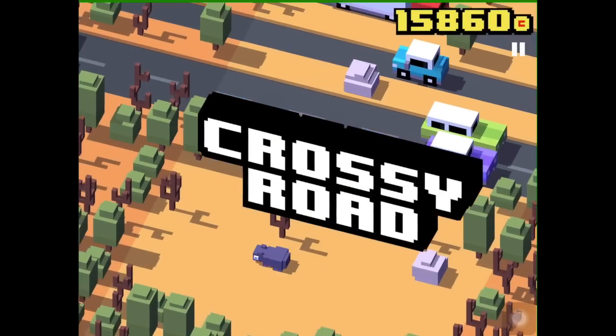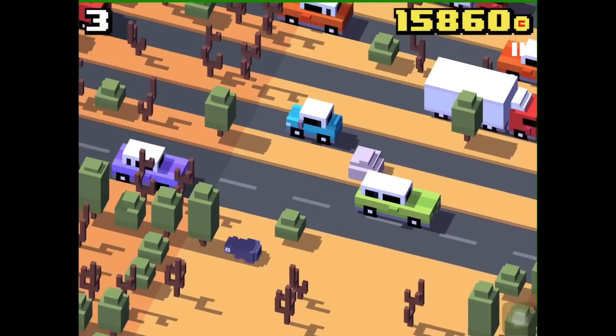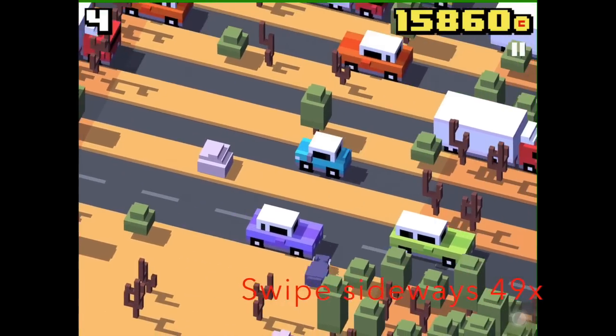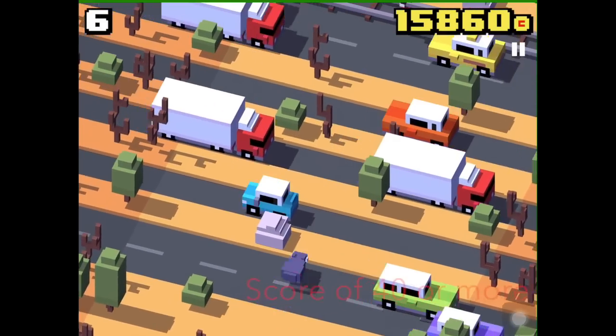You can unlock the Crab with every Crossy Road character. There are two conditions for the unlock: you have to swipe left and right sideways 49 times or more, and get at least a score of 40.